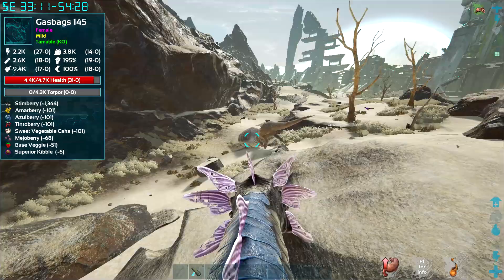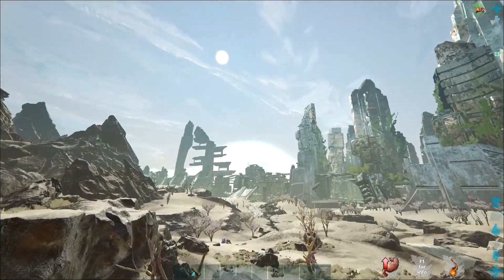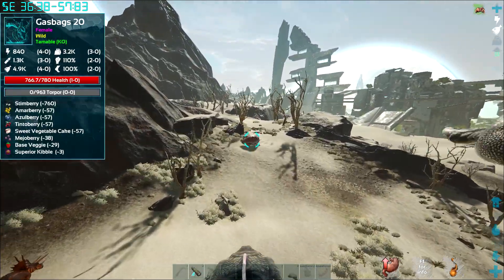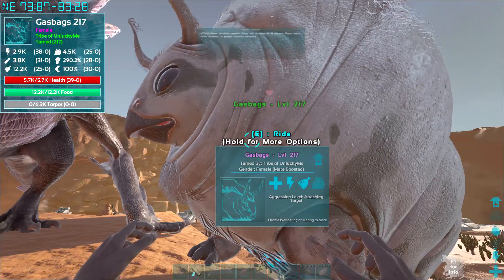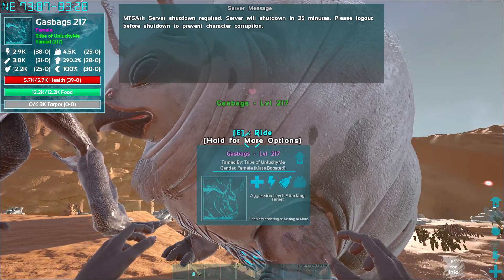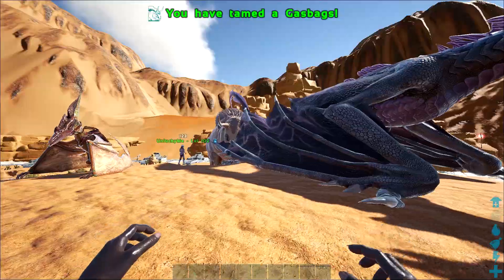Oh, 31 points into health pre-tame - holy shit, let's grab this! 145 female, hell yeah. If we can get like 44 or even 42 points into health I'll be so happy. The gas bag just finished taming - 39 points into health. It could have been better but it's got 38 points into stam and 31 into oxygen. This is actually not bad at all.